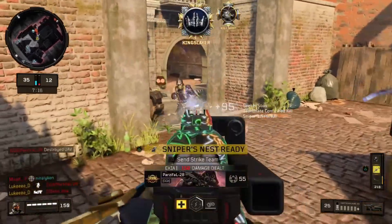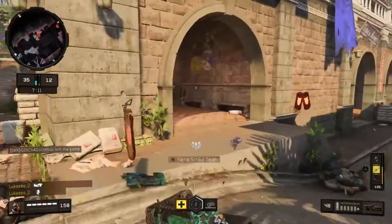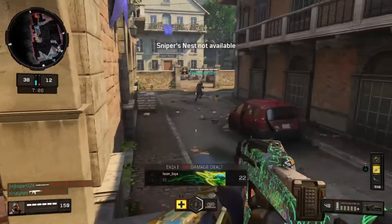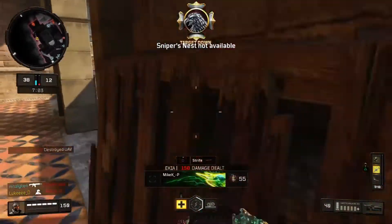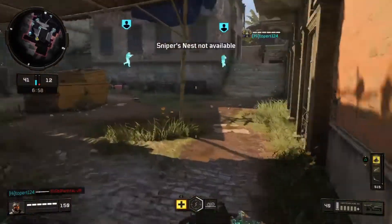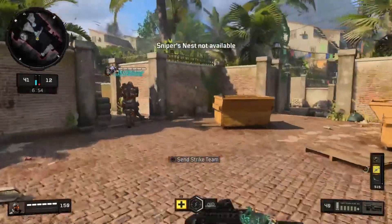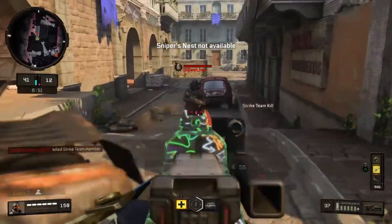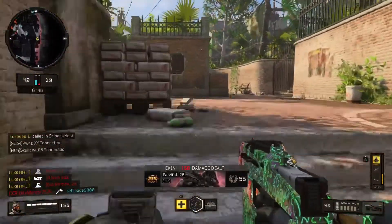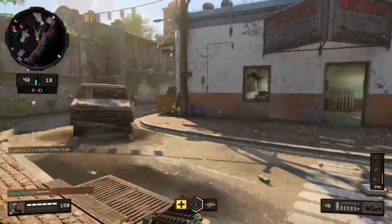Use my teammate as bait, don't worry about that. Pick up that guy. Sniper's nest going in. Managed to take that guy out. Sniper's still not available. My next set of streaks ready already — this guy just spawned there, that's pretty unfortunate. Calling my next set of streaks, we're dominating now, 43 to 3.